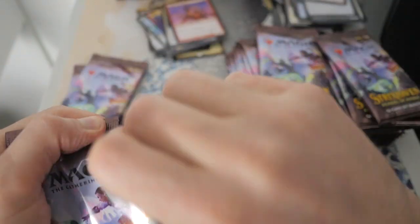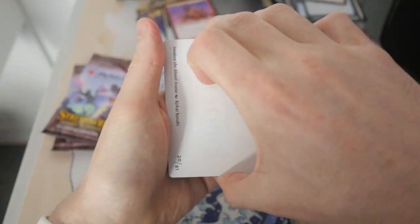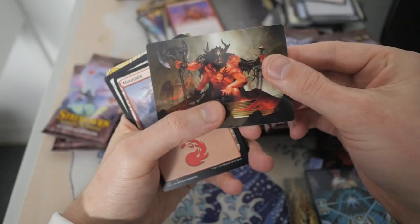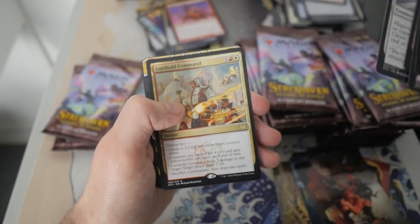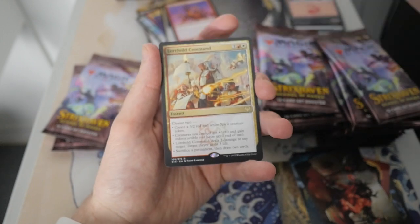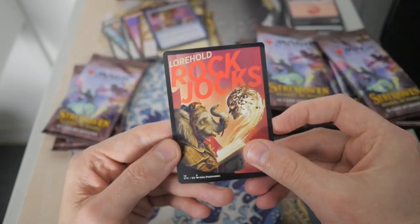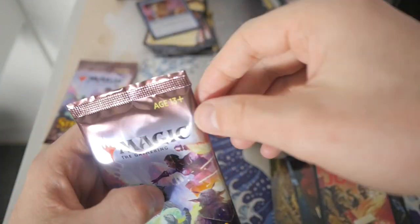Even if the cards aren't that valuable on the list, it is cool to revisit the past with those. Awaken the Blood Avatar — look at that artwork. We got Lorehold Command, Divine Gambit, Pop Quiz, and Lorehold Rock Jocks.